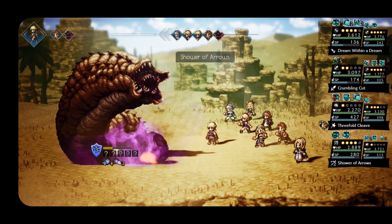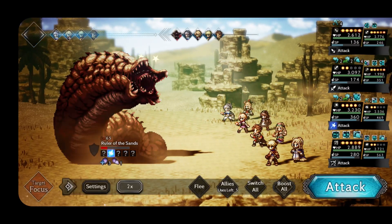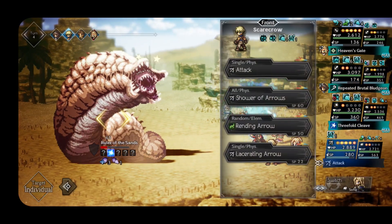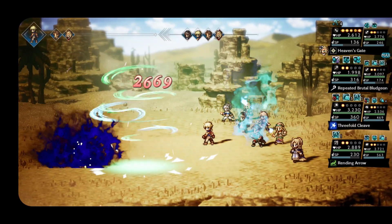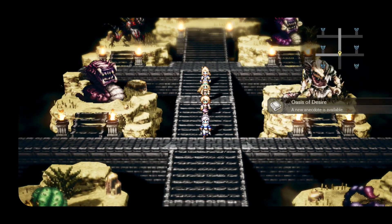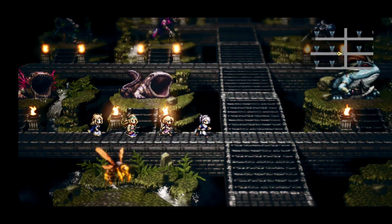I want to be ready by mid-February with as many gems as possible saved up. My prediction is that we'll have a new collab coming at the end of January into February, and I think it's going to tie in with Octopath Traveler 2 coming out. I could be wrong — maybe we'll get NieR at that point. But I do think a three-month break between collabs is where we're going to settle, since that's typically how Square does it. We can make a pretty good prediction that's when we'll see the next collab.